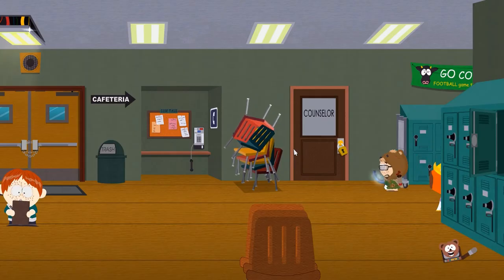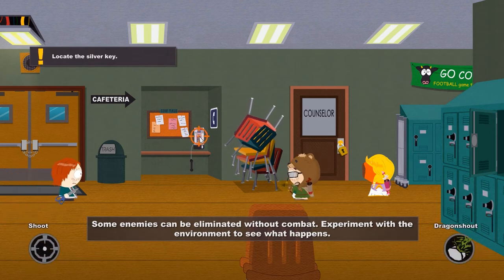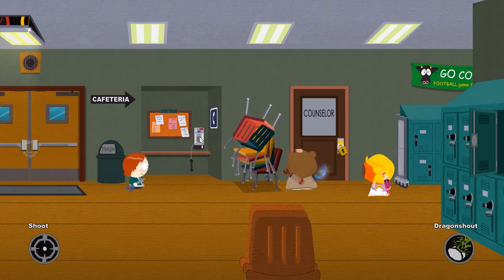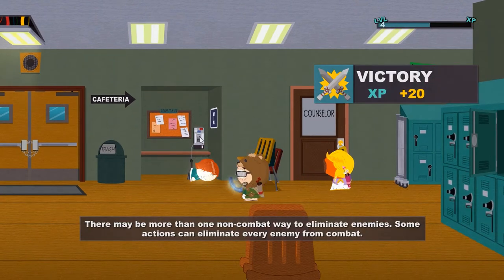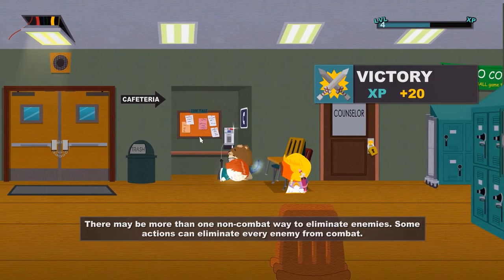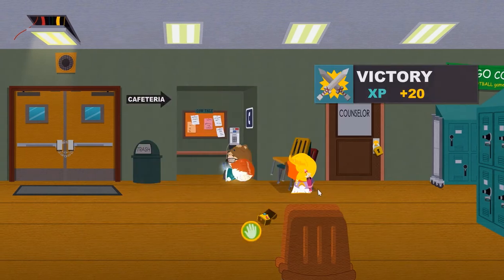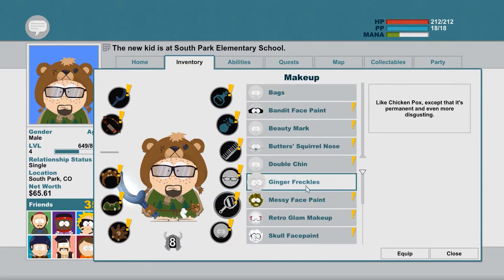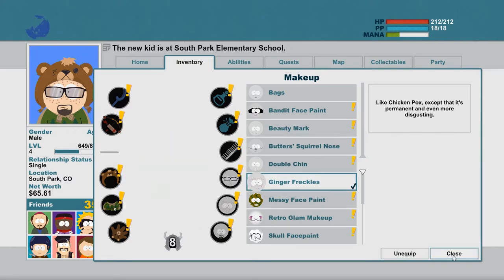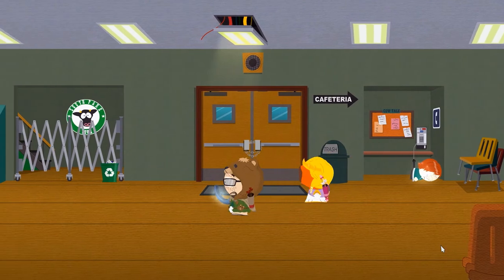The cafeteria is locked right now, but at least we learned where the key is — it will take us a while to get it though. Around the corner, we can use our environment to take out the next enemy. Shooting the telephone here will cause it to ring, the hallway monitor runs over to check it out, and we can drop a pile of chairs on top of him. This gives us a very important item essential for an achievement later on — if you have not created a character with freckles, you now want to equip the ginger freckles. We will find a very specific enemy in a few minutes, and defeating him with those freckles equipped will be the only chance in the game to unlock the Daywalker achievement.